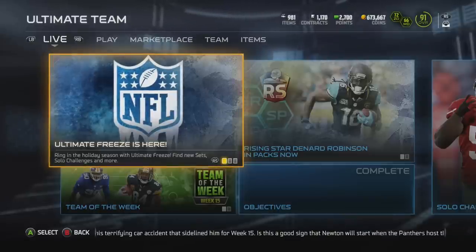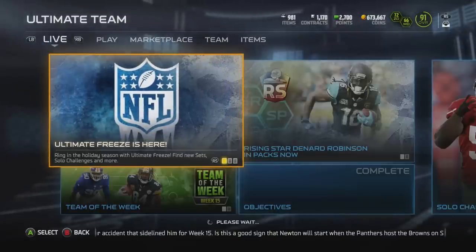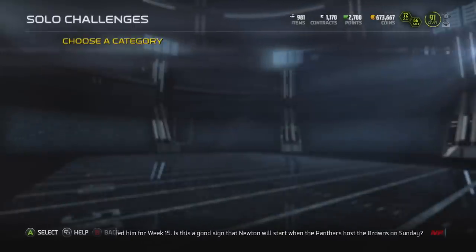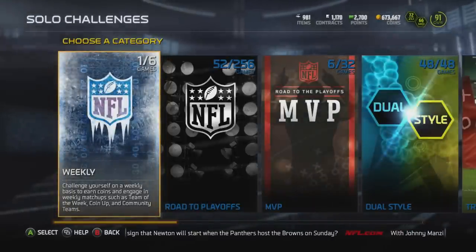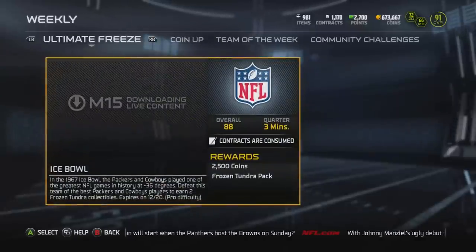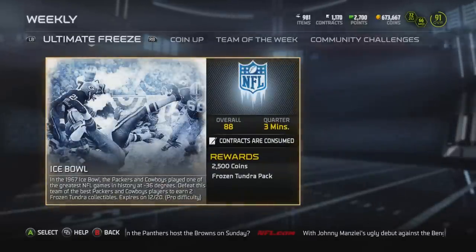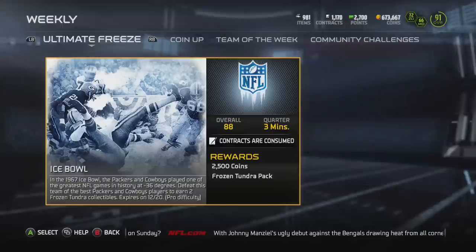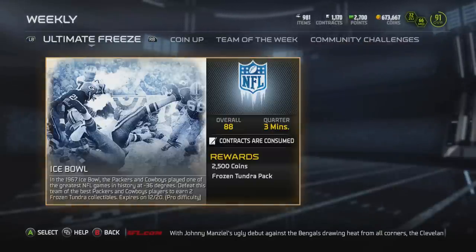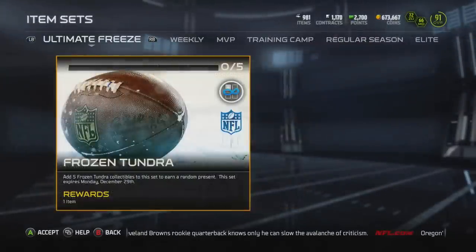TD Nation, the Christmas promo is finally here. Technically it's called the Ultimate Freeze promo. When you first jump in the game today, there's a new weekly solo challenge called the Ice Bowl. In 1967, the Ice Bowl was played between the Packers and Cowboys — considered one of the greatest NFL games in history because it was played at negative 36 degrees.